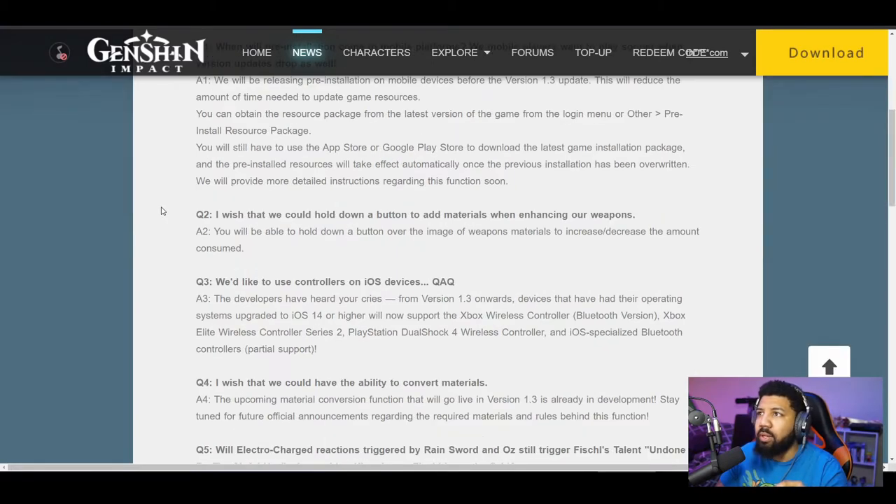I wish that we could hold down a button to add materials when enhancing our weapons. You will be able to hold down a button over the image. Dope. Because it's nothing worse than hitting select all and then not needing some stuff to get that perfect balance. That's a very, very good quality of life addition. I love to see it.